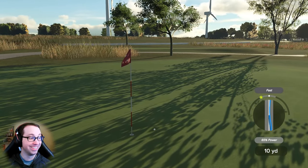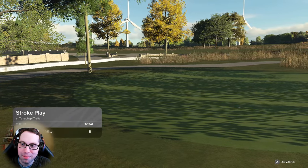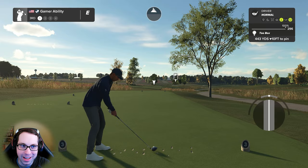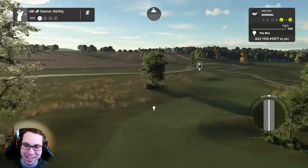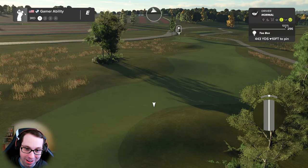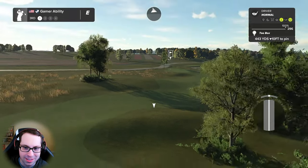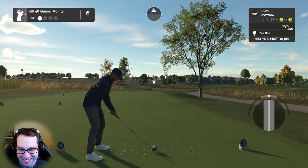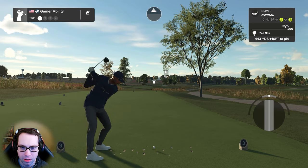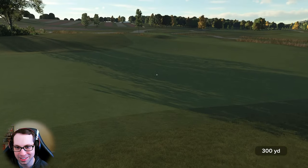That squirrel was like, 'I don't care, way to chip — I'm not moving.' Well done, we'll take it. You know what would have happened if we hit that squirrel — if Ryan Gamer hits a gamer ability score easter egg, that's like an automatic retirement. A 443-yard dogleg right now. This course requires a lot of fancy driving — you can lay up or you can go for it. This is beautiful design. Not my type of play style to actually have to hit fairways, but I love the strategy here.